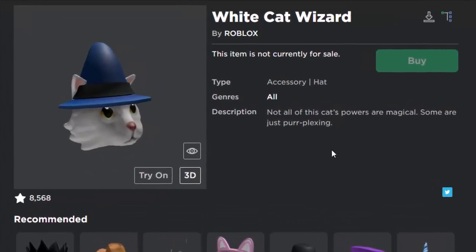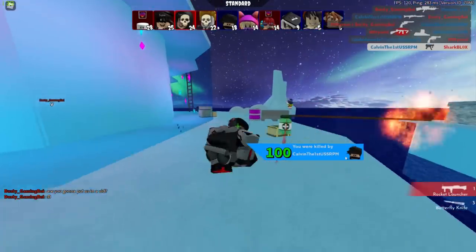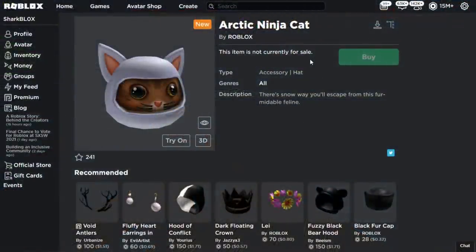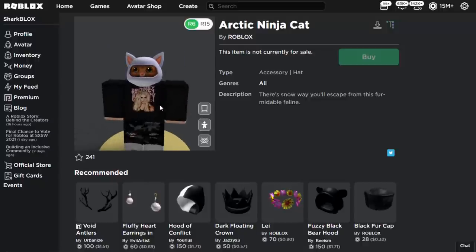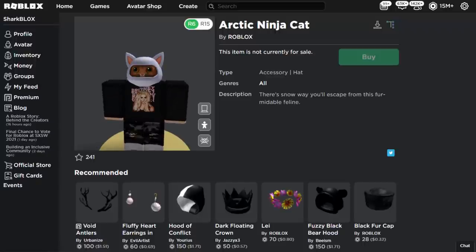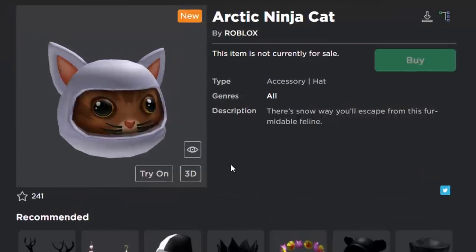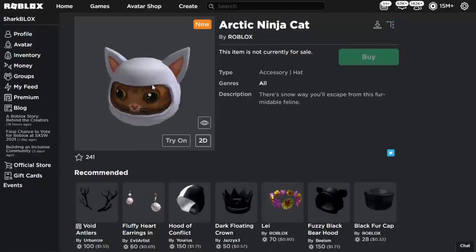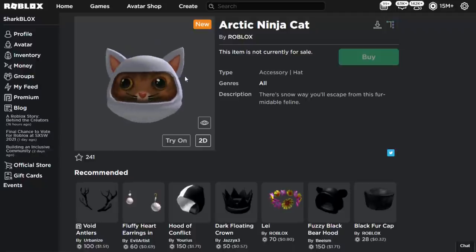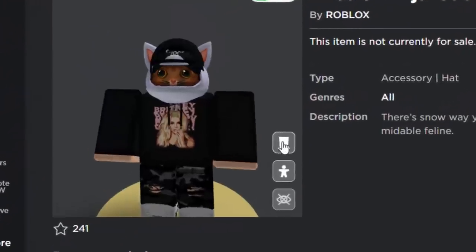Then Roblox uploaded something called the Arctic Ninja Cat. Keep in mind these are both cat items — they kind of look similar, probably designed by the same 3D model artist. Instead of being a wizard, this one is an arctic ninja. I don't know if this is going to be the new promo code item, but it's kind of weird that Roblox removed the promo code description from the White Cat and then uploaded this. The eyes look a bit weird on this one — I think the White Cat Wizard is a lot better.